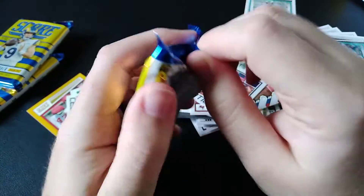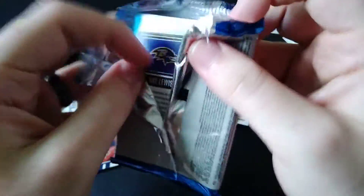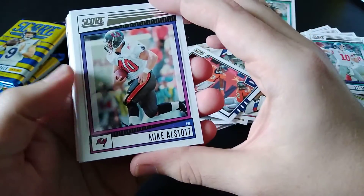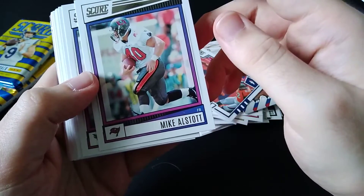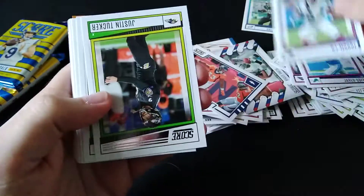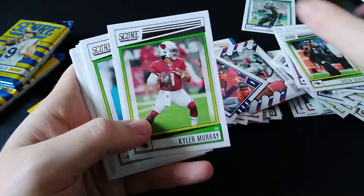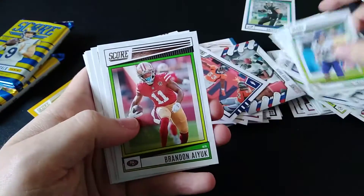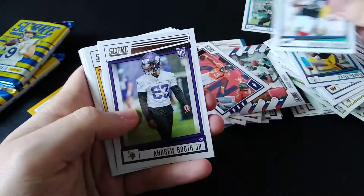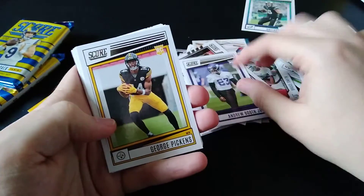All right, so three more packs — we'll be done with this one. This one's going to obviously be a longer one because there's just so many cards. Mike Alstott, Ryan Tannehill, Jared Goff, DJ Moore, Justin Tucker — best kicker in the league — Kyler Murray, Adam Thielen, Brandon Aiyuk, Quinton Williams, Antonio Gibson, Najee Harris, Thurman Thomas, Andrew Booth Jr., George Pickens.